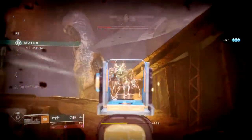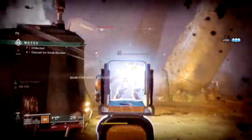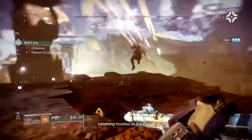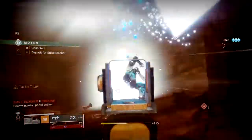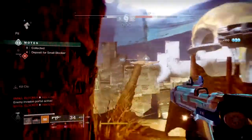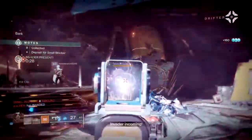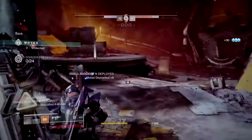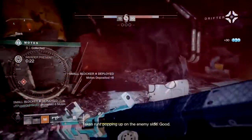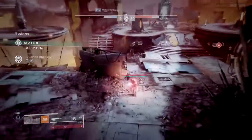Shotguns are also viable but tricky because of how close you have to be with them, and as I said before, that can be dangerous as you don't know what they may be packing up front. Your heavy is up to you, as this slot should be designed around taking on heavy and tanky adds such as the Prime Evil. Linear fusion rifles are perfect due to their headshot multiplier and quick damage at safe distances, while grenade launchers and rocket launchers can pack a punch against small to large groups in one blast.